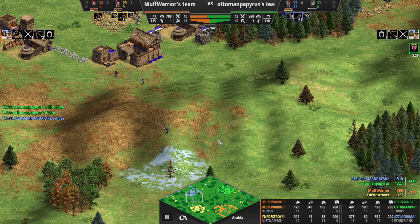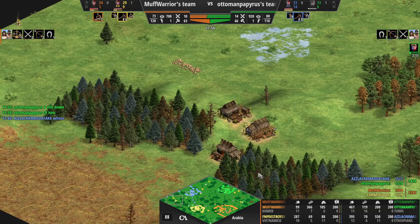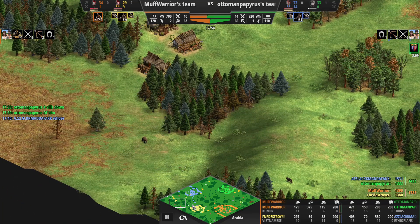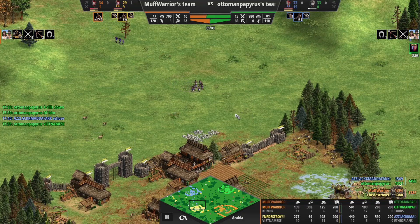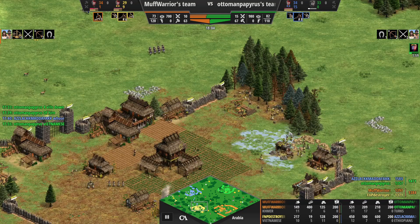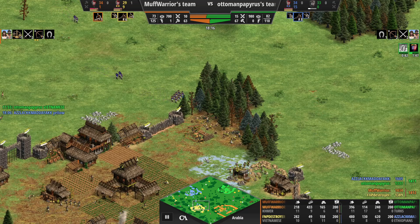A decent little army coming in from blue now, so he's been able to get some troops going. The yellow player is making some random houses there, but blue coming in should be able to get in on that wood line, pick off some villagers, cause yellow to panic a little bit, push him off there. Yellow has really started to take a bit of a beating at this point.